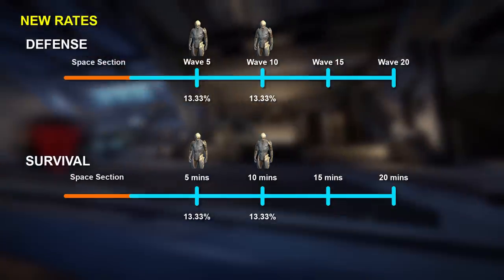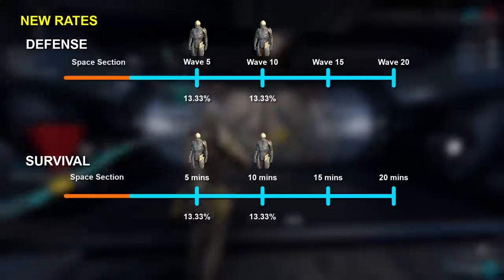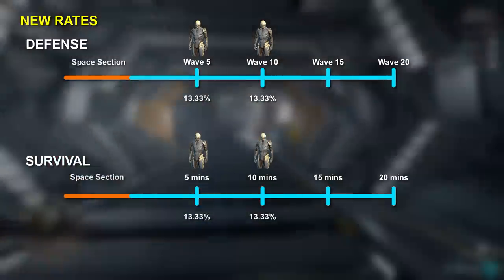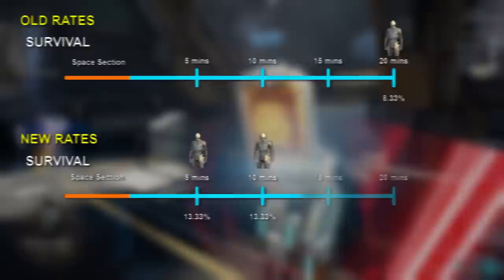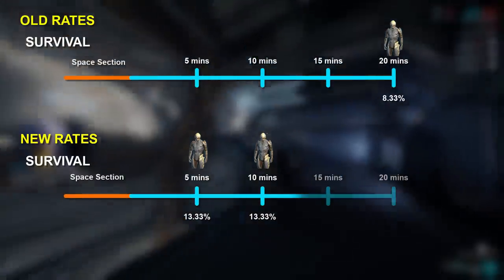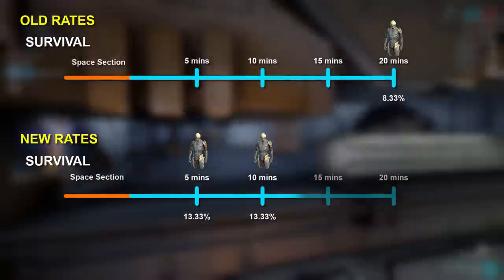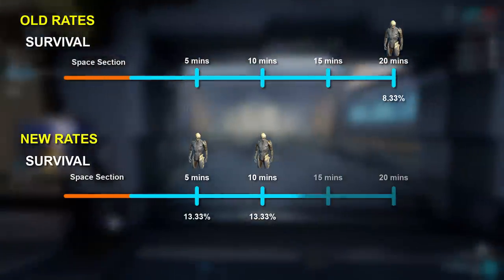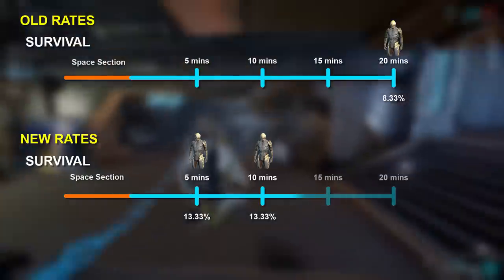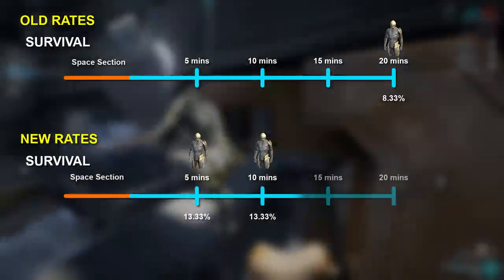Survival is generally faster to complete than Defense in Corpus Railjack missions due to the sheer size of the Corpus Ship Defense map, so we'll focus on Survival. That means we've gone from a 20-minute Survival plus around 5 minutes of loading and Railjack gameplay for an 8.33% drop chance, to instead having a 10-minute Survival with 5 minutes of loading and Railjack gameplay for 2 shots at a 13.33% drop chance. This is a huge improvement to the farm time.